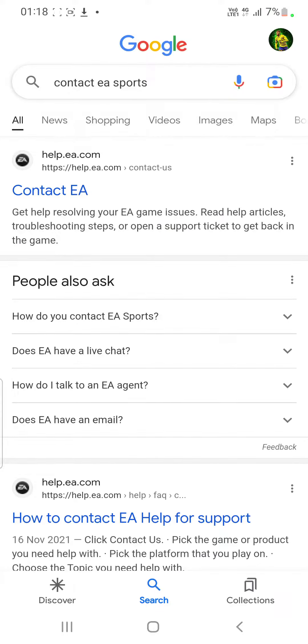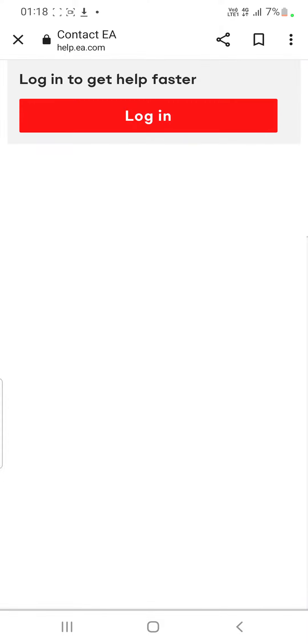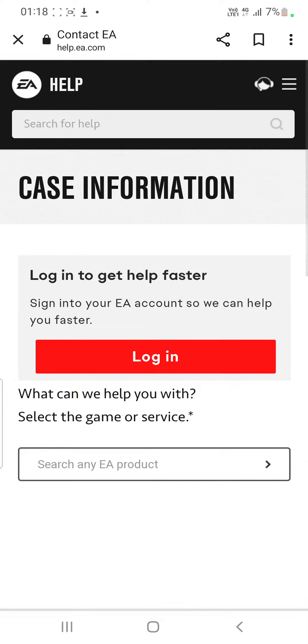Today I'm going to be telling you how to get unbanned on FIFA 23. You want to go on Contact EA Sports and click the first link. You want to log in — I'll do that now but I'll hide the details.